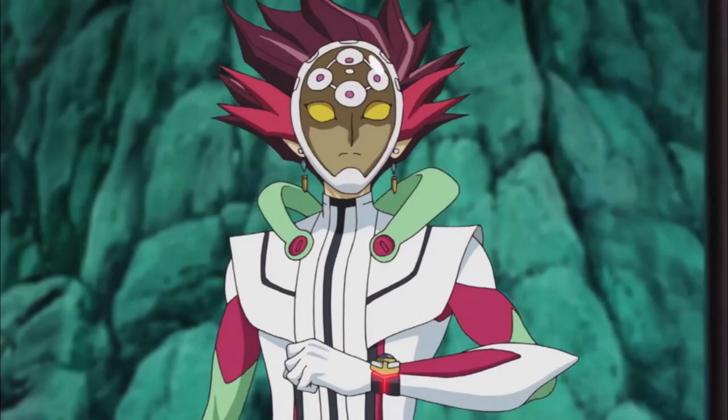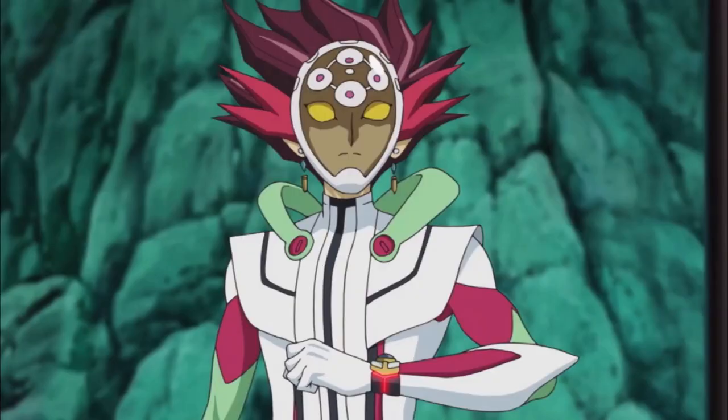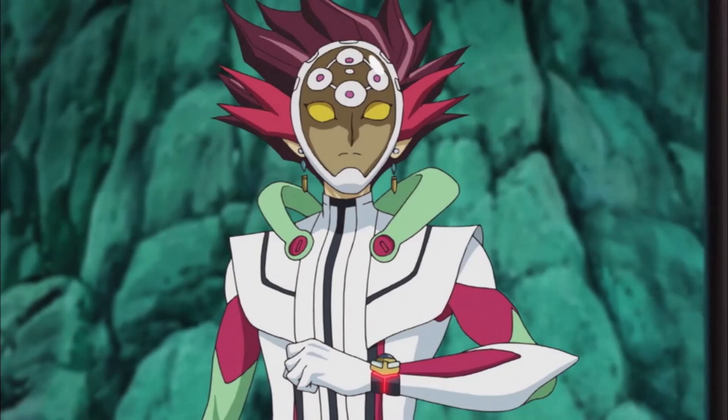Is that supposed to be a problem? I activate Squid Draw — you may have gone to all that trouble to weaken my Magna Rocket, but I'll just destroy it so I can draw two additional cards. Next I activate my field spell Boot Sector Launch, which lets me summon two rocket monsters directly from my hand in defense mode. Take to the field, Shell Rocket Dragon and Metal Rocket Dragon! Boot Sector Launch also gives 300 attack and defense points to each rocket monster on the field. I use these two monsters to manifest my circuit — I send Shell Rocket and Metal Rocket in the link arrows. I link summon Link 2, Booster Dragon!